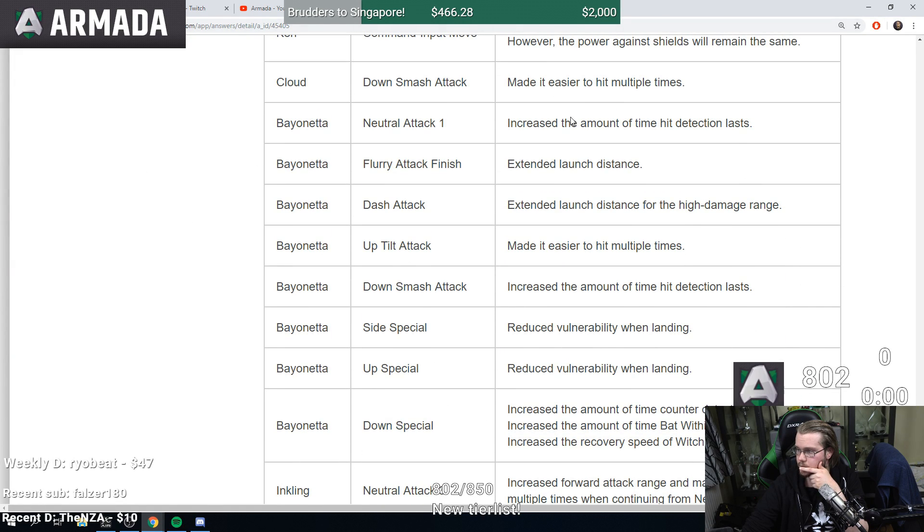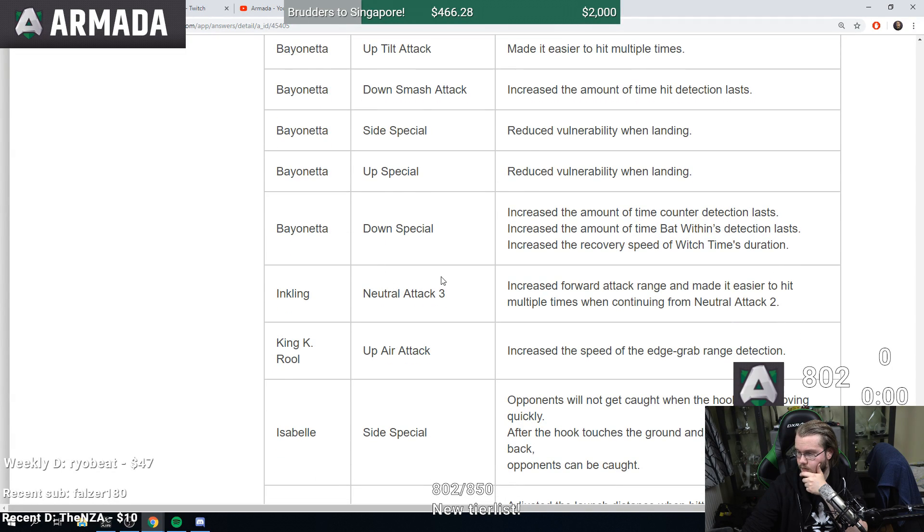Cloud down smash made easier to hit multiple times — pretty much unchanged. Bayonetta has quite a few changes: increased amount of time hit detection lasts, flare attack finish extended launch distance so it's stronger, dash attack extended launch distance for high damage range, up tilt easier to hit multiple times, down smash increased hit detection time. Bayonetta side special and up special reduced lag when landing. Down B increased counter detection duration and recovery speed of Witch Time. Some buffs there.